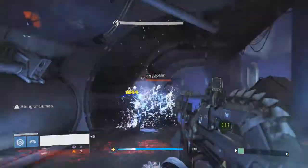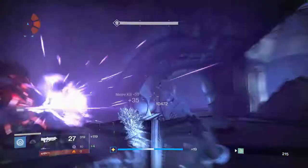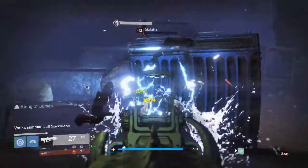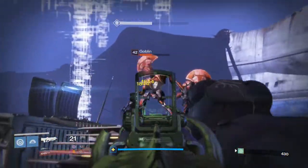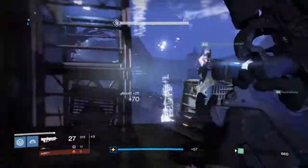The first boss is going to be the Vex Overmind Minotaur. All of you guys should be familiar with this fight — it is the same as before and still very simple. Just remember that if you have the spotted debuff on the left side of your screen, get behind cover or you'll be put in a containment bubble temporarily. Other than that, just focus on getting a lot of precision and super kills this round to earn a lot of points.